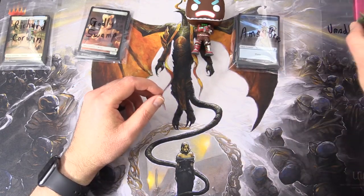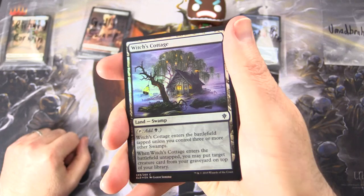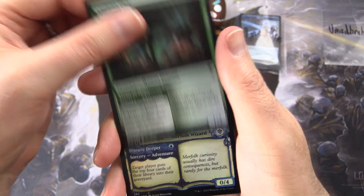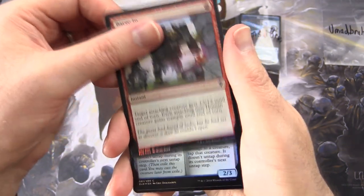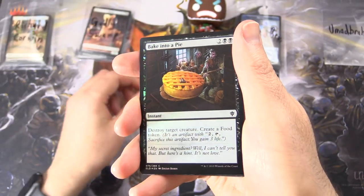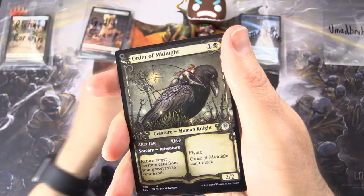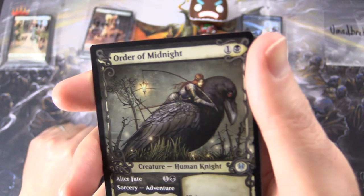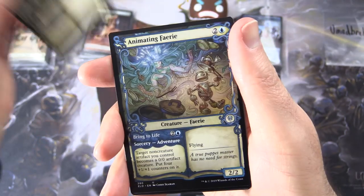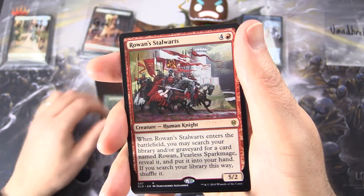Rounding things out, we have Umadbra99 — I hope he's not mad after this one. Hopefully get some craziness here. We start off with a Witch's Cottage, Curious Pair — that card just keeps coming up — Merfolk Secret Keeper, probably because it's a common, Bargin, Queen of Ice, Bacon to a Pie, Wildwood Tracker, Keeper of Fables, Wintermore Commander. And for a second I thought that was a foil note — Order of Midnight — but still, check it out. Fantastic artwork. Seb McKinnon, you are a genius, sir. Animating Fairy, Unveil Tree Folk. And the rare is Rowan Stalwartz.